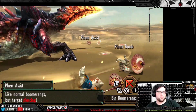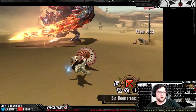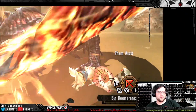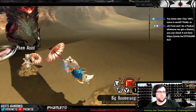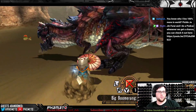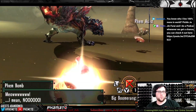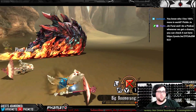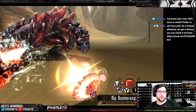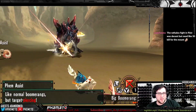None of the motion values for attacks are changed — this is simply a damage scaling mod on the weapons. With this mod, cats have been killing stuff pretty well. I just finished the Lao Shan Lung Urgent, which is like the G2 Urgent, and it still took my cats about 30 minutes to kill it. So they're not overpowered by any means, but they're still very fun.